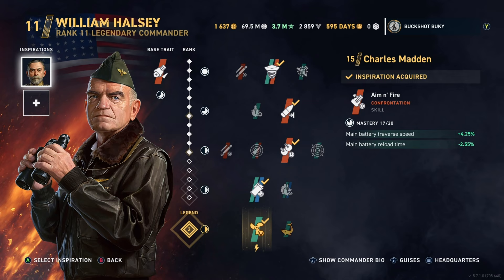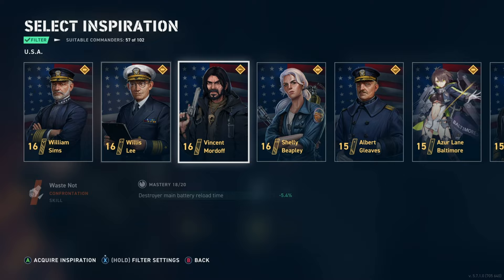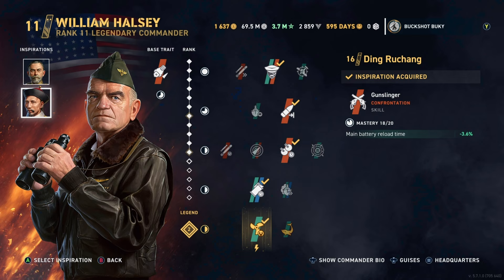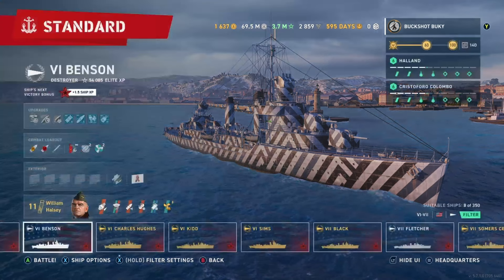Sliding over to inspirations — you could still choose Charles Madden to increase that reload time. Another destroyer commander you can use to increase main battery reload time is the Chinese commander Ding Ruchang. So with Charles Madden you're getting negative 2.4% main battery reload, and with Ding Ruchang negative 2.55% combined with negative 3.6% — still pretty good. You don't have that base trait that Vincent Mordov does, but let's see what it did for the main guns.